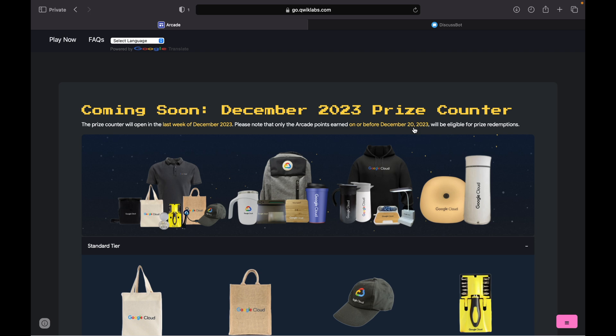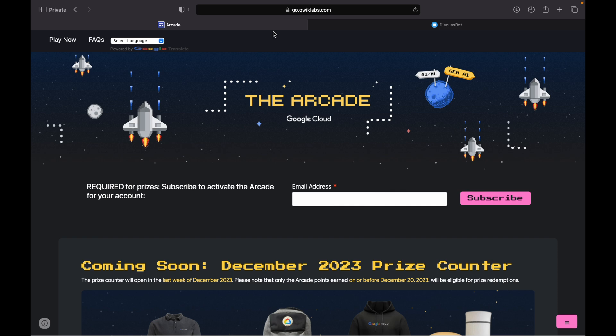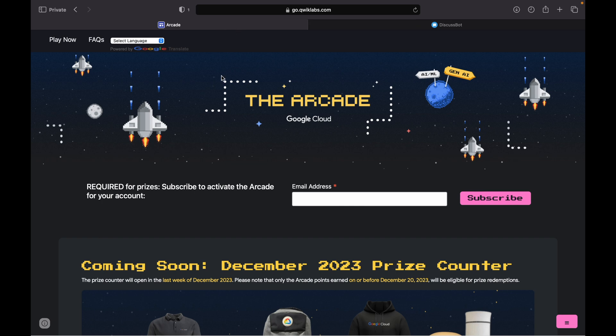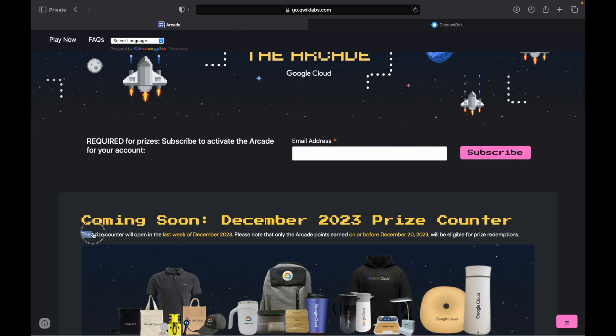I hope most of your doubts are now clear. If you still have questions, please drop them in the comments and I'll surely answer. I also created a Telegram post asking for your swag and arcade doubts, so I'm going to answer those now. First question: when does the prize counter open? Looking at the arcade page, it will open in the last week of December. They haven't disclosed the exact date yet, but it might be around the 27th or 28th.